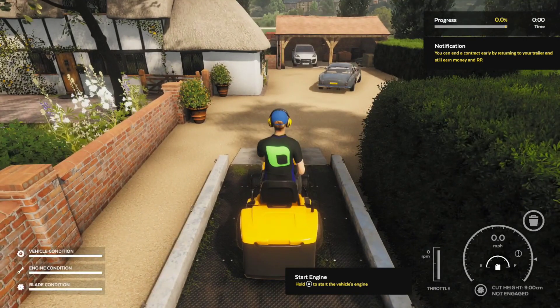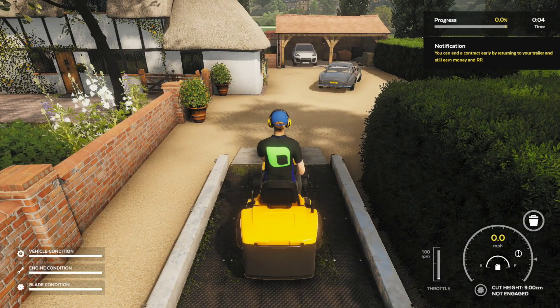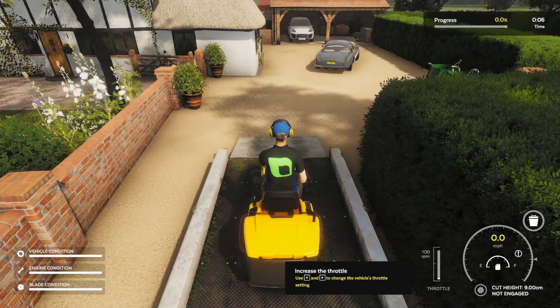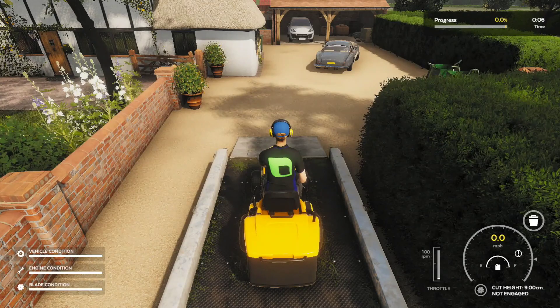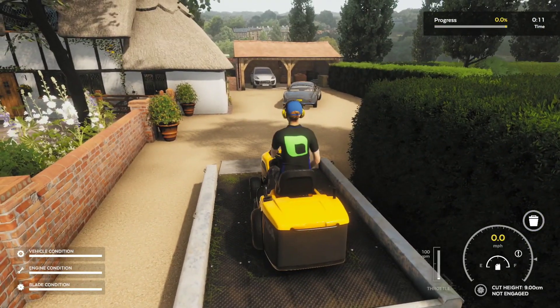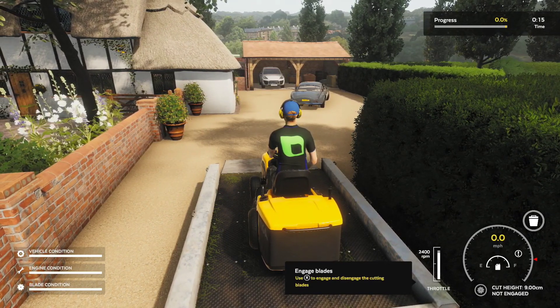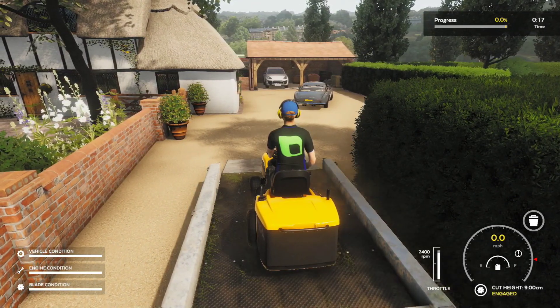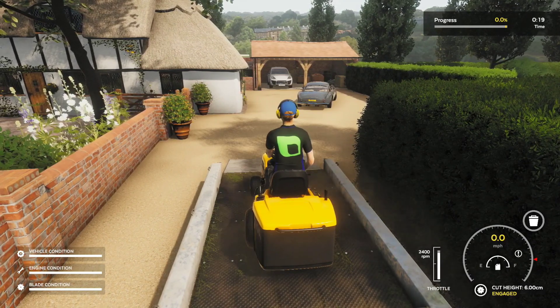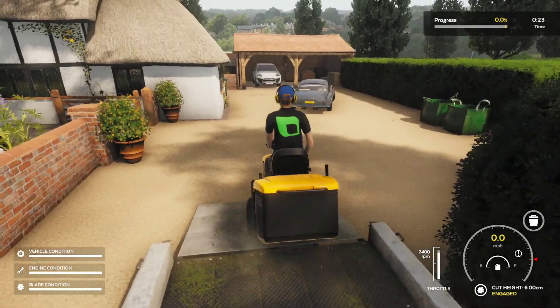Definitely seems like one of those kind of relaxing, chill games. We're going to look for our vehicle — it was highlighted over here. I wonder if there's actually any hidden items and collectibles in the levels. But let's go back to our mower — it's time to start mowing. Let's see if I remember how to do this: hold X to put the vehicle on. The cut height — we need 5 to 6. Use X to engage. Cut height — there we go. Ready. Here we go.